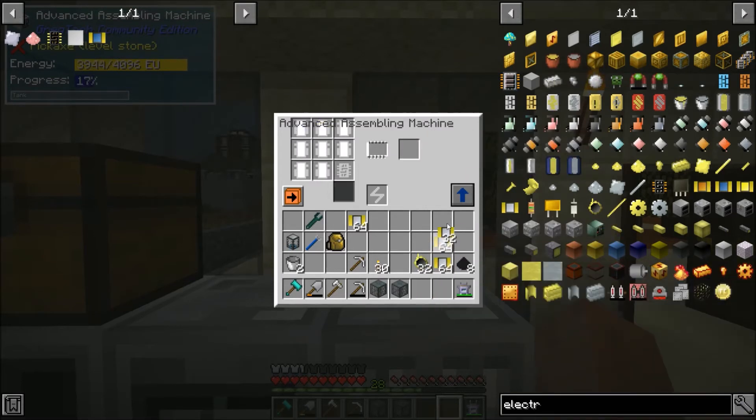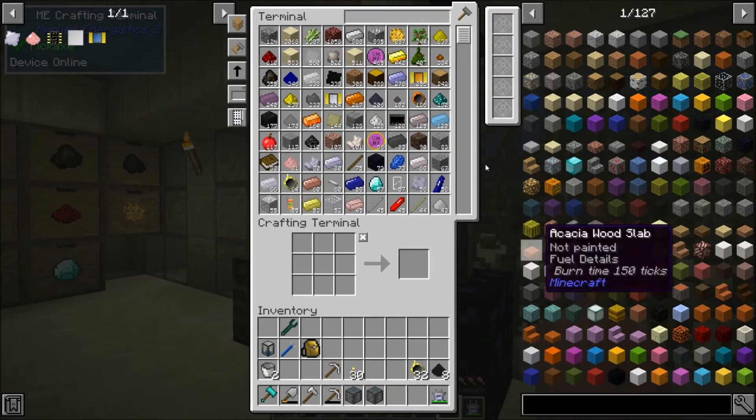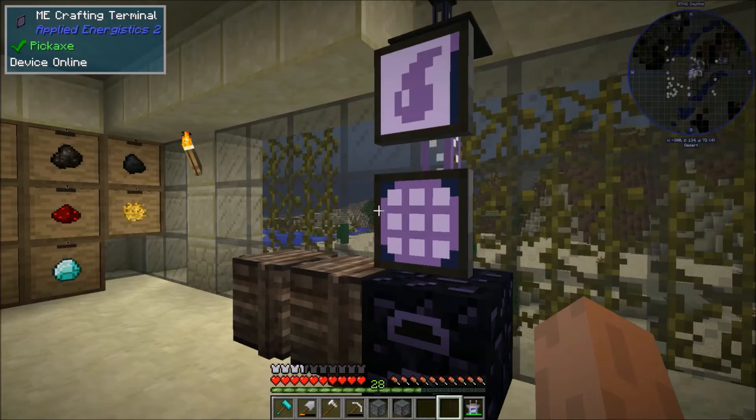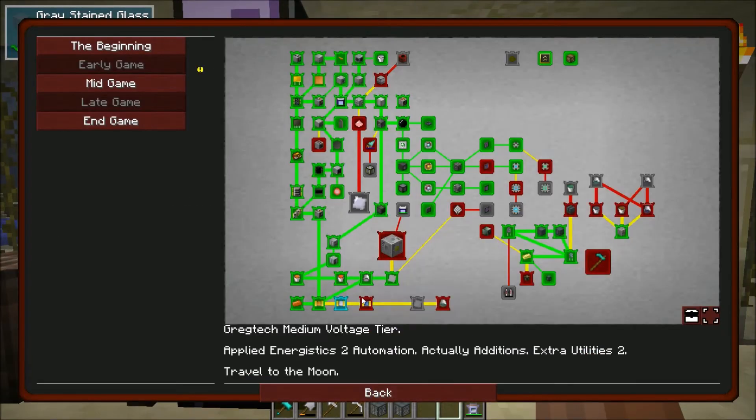Those diodes are so much slower to make than the other ones. So I think the last one — the capacitor. So we got transistors, diodes, resistors — and there's one more that's a capacitor. For that, I think we do need the polyvinyl chloride, which is something else we're probably going to want to make a bit of a production line for. And it also uses ethylene, so I think we could probably just loop it in with our current production down there.